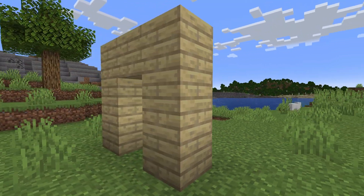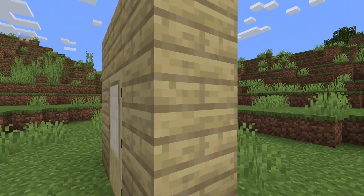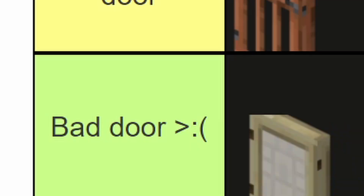Birch door — the window doesn't actually do anything, and I'm not a huge fan of the color because birch is just like horrible, so bad door.